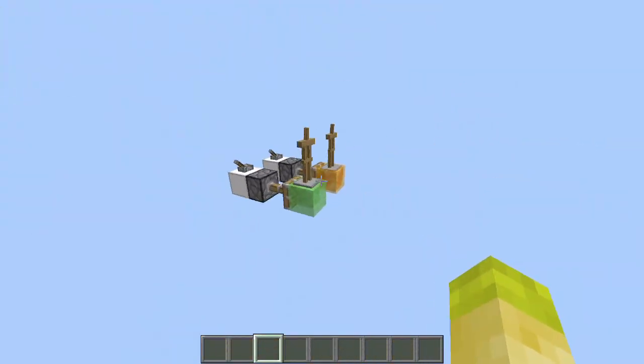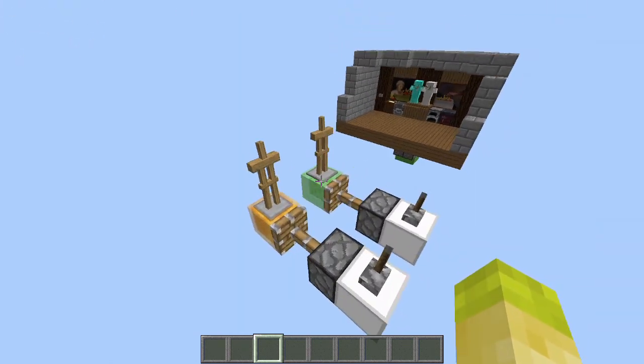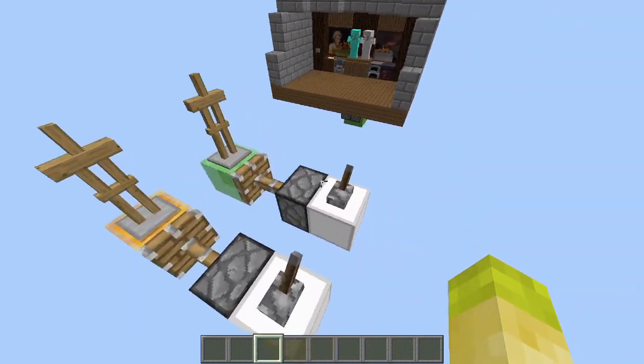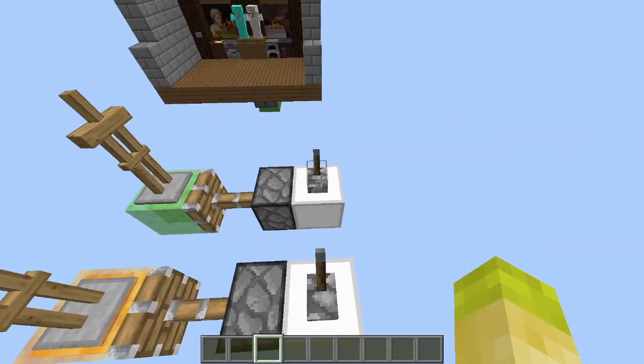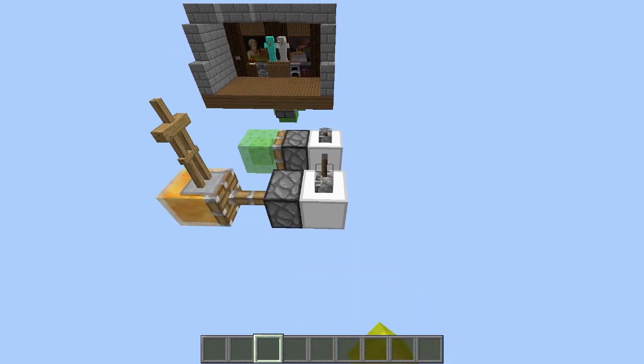This takes advantage of the new honey block, which may seem the same as the slime block, but it has some different properties. When you move the slime block, the entities sitting on top of it won't stick to it, whereas with the honey block, as you can see, the entities stick to it.